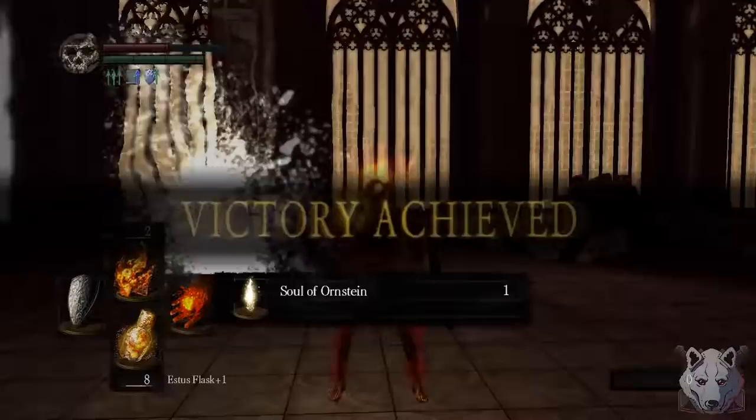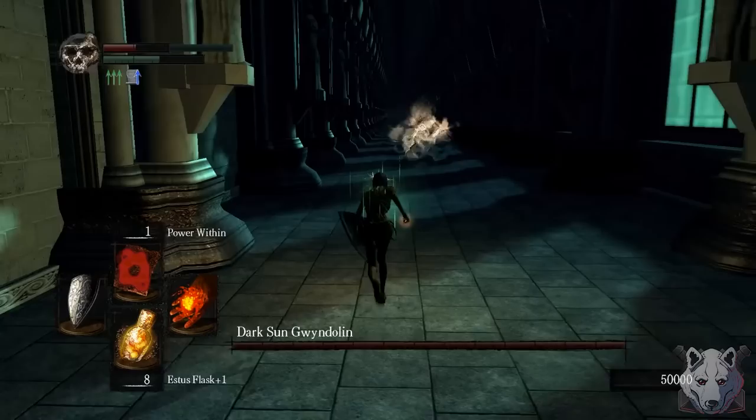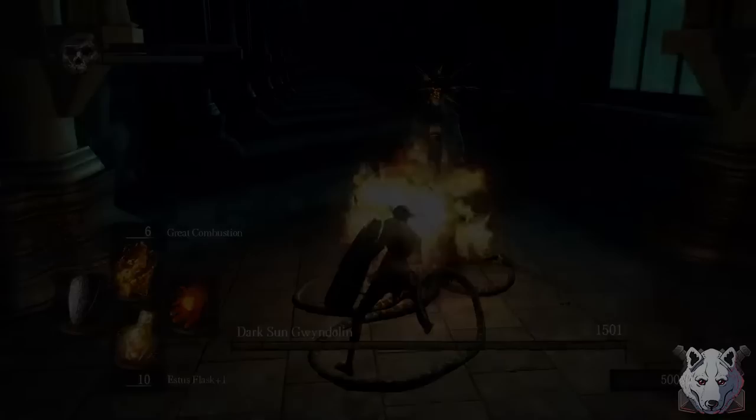We go up to see Gwynevere, grab the Lord Vessel and commit high treason. I just need to murder her brother Gwyndolin, and can't be bothered to get a ring for it. Come here, snake boy — I'm gonna show you who's the real deity around here. And like that, Gwyndolin is dead.